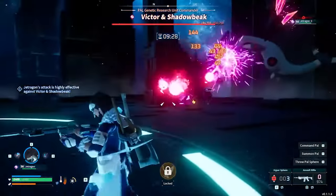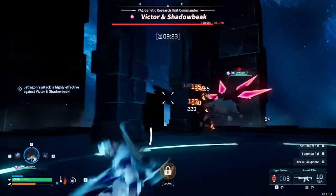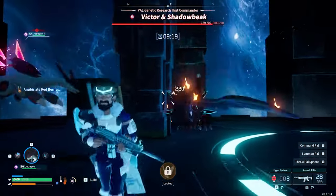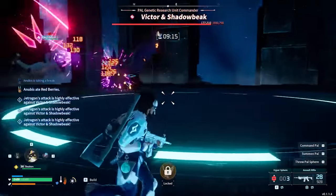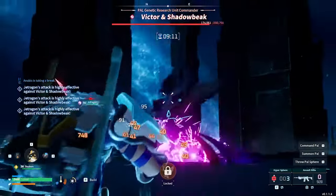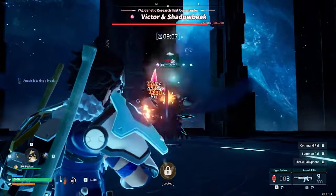We use the Assault Rifle because the shotgun is too close quarters. It gives you much lower reaction time to Shadowbeak's attacks and makes it difficult to avoid some of them altogether, whereas the Assault Rifle is much more reliable at range. Make sure that you are using Pal Metal Armor and the Hyper Shield for this fight. Levelling all that way can seem like a slog, but being able to survive some of Shadowbeak's hits will make this fight way more tolerable.